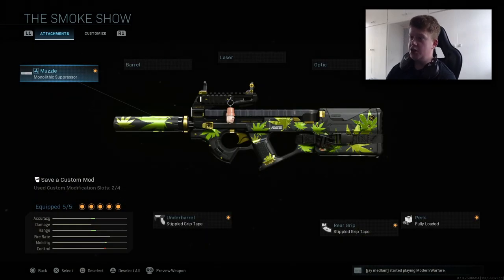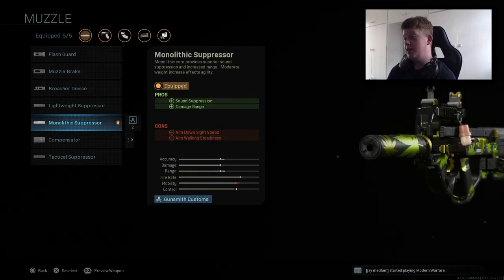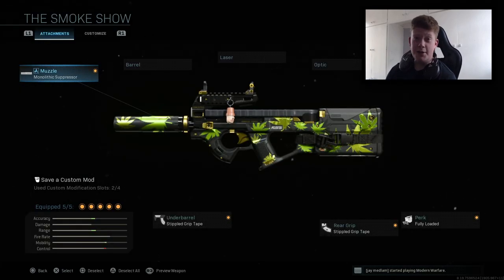Hopping straight into the class setup. For the muzzle we have the Monolithic Suppressor. I just seem to really like suppressed weapons recently — I didn't used to like them at the start of the game, but recently I'm really, really liking them.